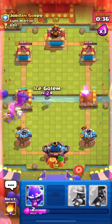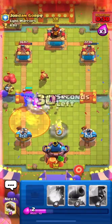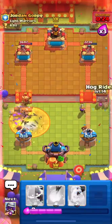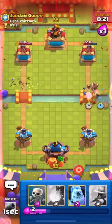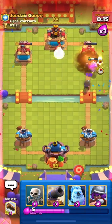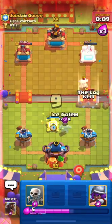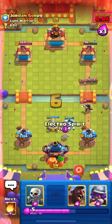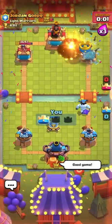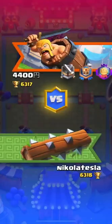I'll use Ice Golem to distract his Skeleton King, then go in with Musketeer. Using Cannon and Log simultaneously, going in with Hog — he's catching up in damage. I'll use my Fireball. He seems out of cycle and our Musketeer should get some damage. His tower is down to 96 HP — we just need one Fireball. Log then Fireball to finish his tower. GGs! We finished him at the last second — that was a weird deck.